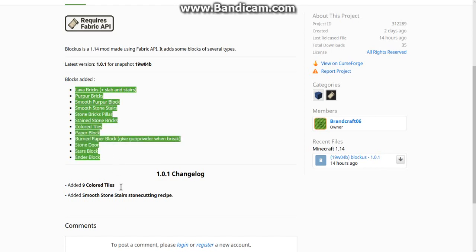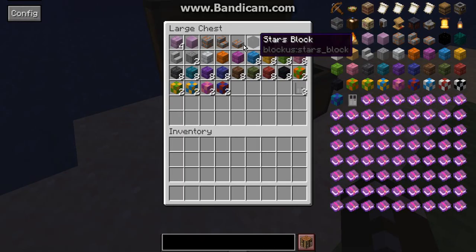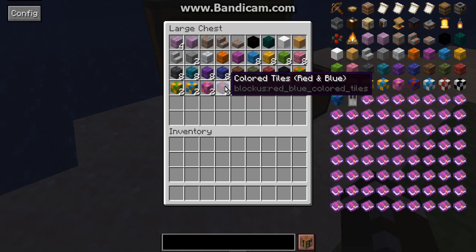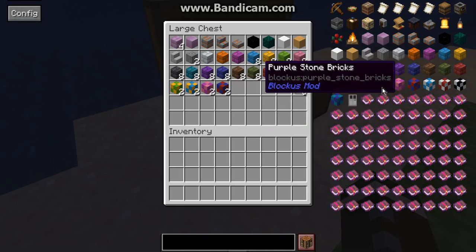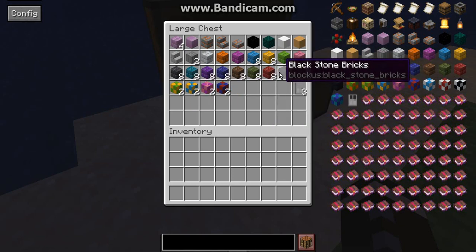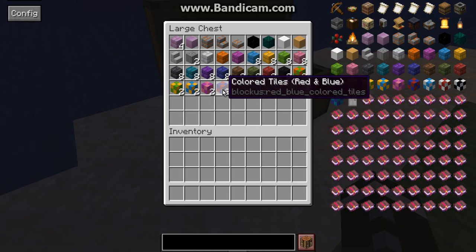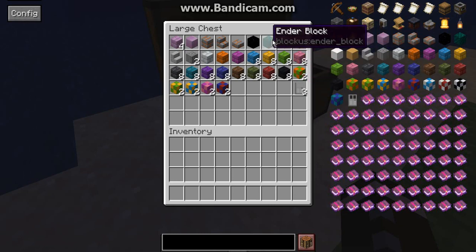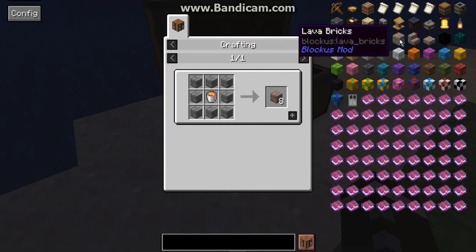With this update I have tried this a few times, trying to get the output results to match. The dyed stone bricks will have eight as an output, the tiled will have two, and everything else is fairly particular. So you've got the recipes right now.